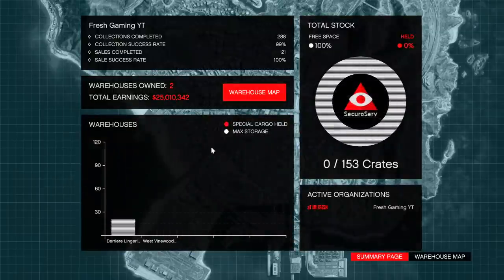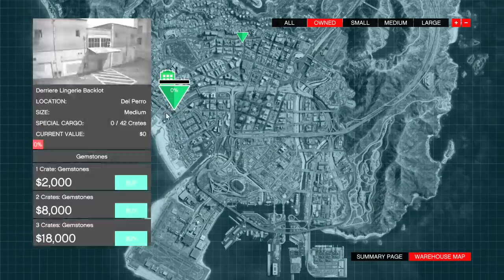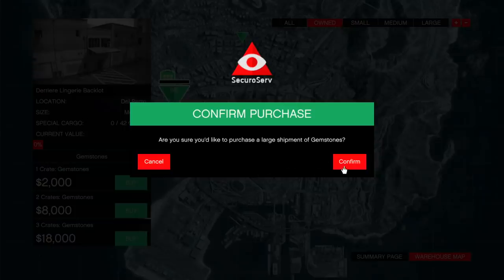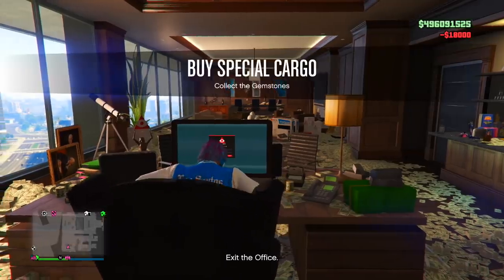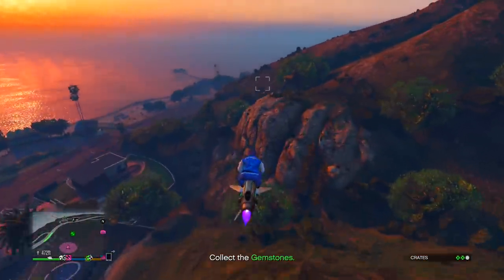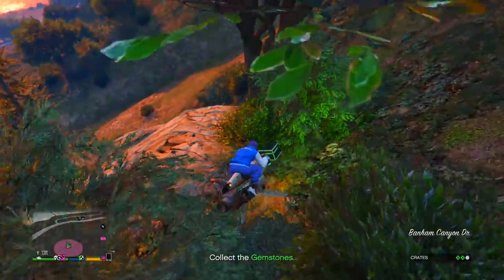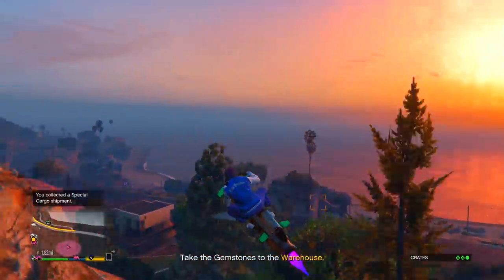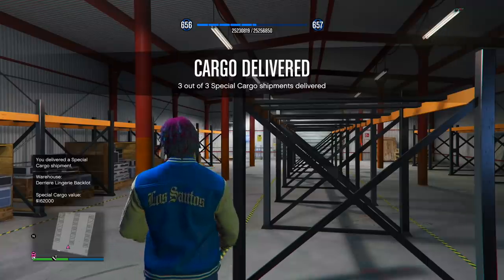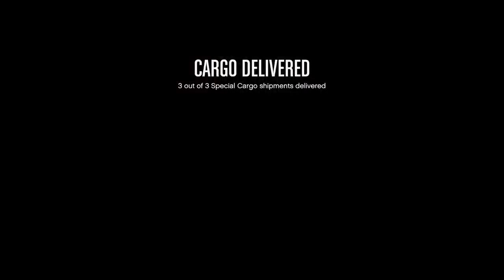Once you buy any two special cargo warehouses, go to your warehouse map and go to the special cargo warehouse closest to your CEO office. Go to the option that says three crates — it costs 18,000 for these three crates — and confirm that purchase. Once you confirm it, go get the three crates and deliver them over to your special cargo warehouse. You can see right here — three out of three special cargo shipments are now delivered.